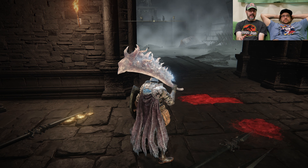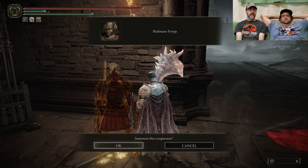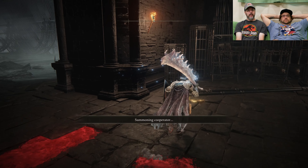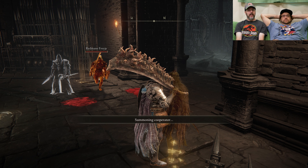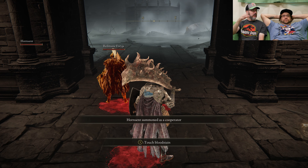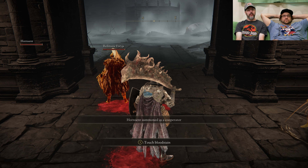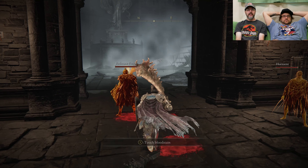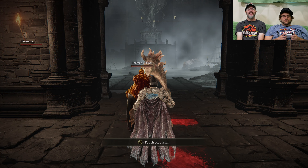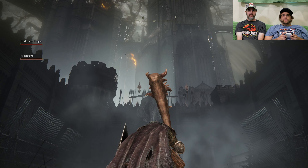What Elden Ring does is I can summon help, and you need help. So we're going to call on this cooperator — red man — and this guy here, horn-scent. Right now we're summoning the Hayok, but you can summon other players on the internet, which is very helpful for these games. We have our two guys. Head in a forward direction — you're getting ready to die. Now we're going to fight the Golden Hippo.